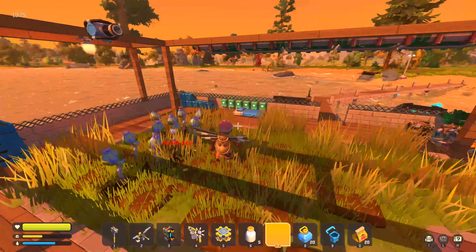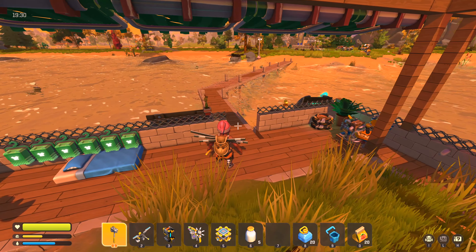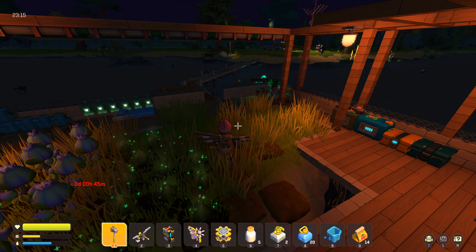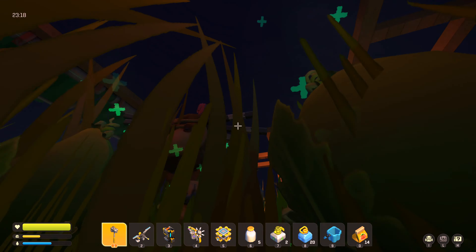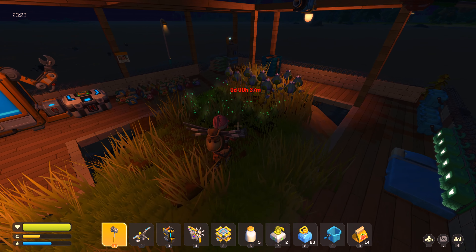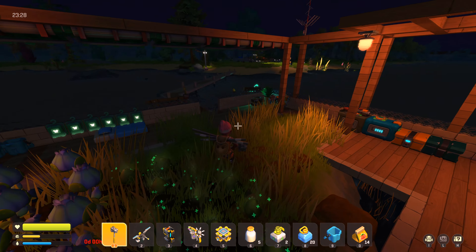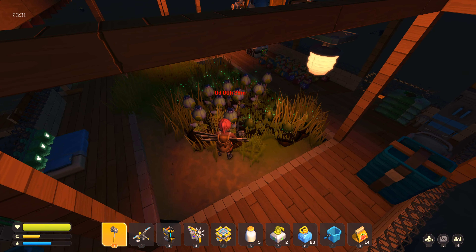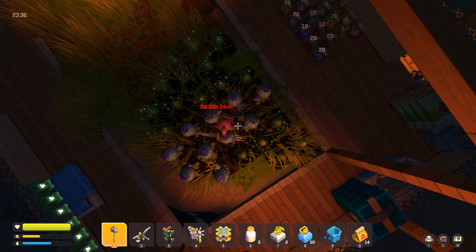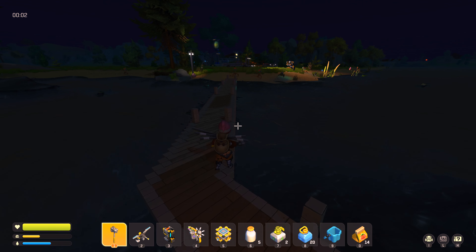Nowadays raids are quite substantial. It would be interesting to have a drone which detects the farmings and flanks — that's how it detects you, not just out of nowhere. Like there's some farmer who notices and calls backup, rather than appearing from thin air. I've fertilized all of the tomatoes and the raid started.